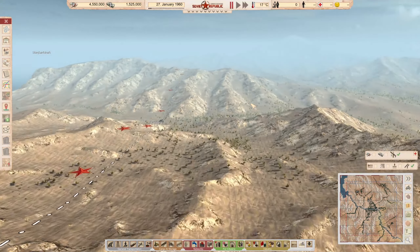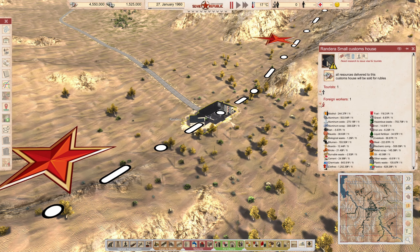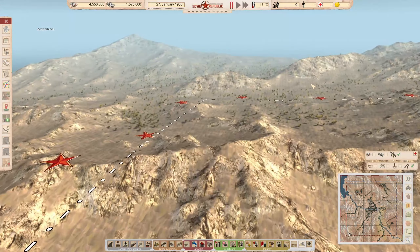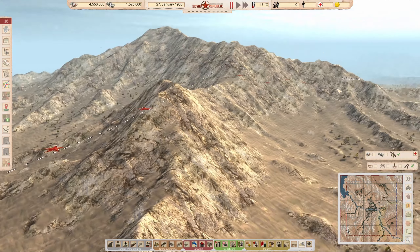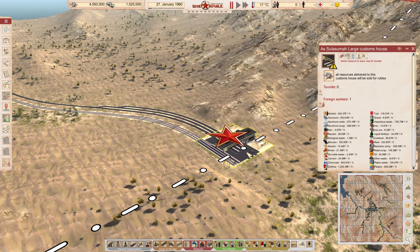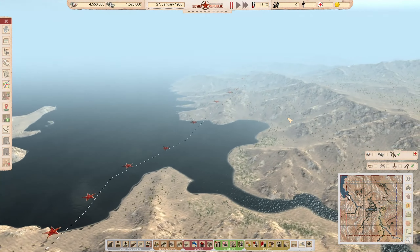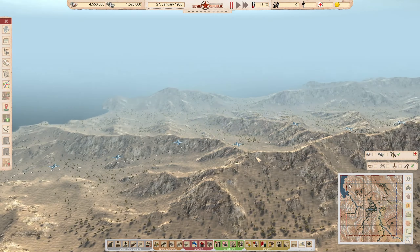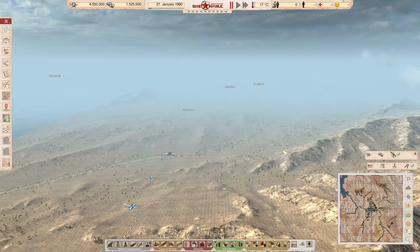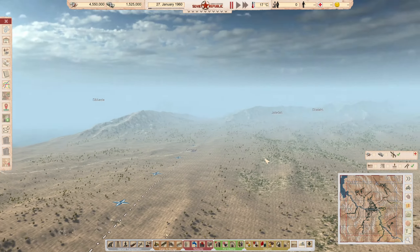Trading is really, really important in this game. Down here we've got a small customs house with no rail connection and no power connection. We're going to need to sort of import power in the beginning. Following the map around — here's another large customs house with three rails. It doesn't look like anybody has any power we can import from.